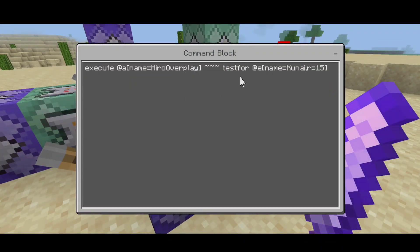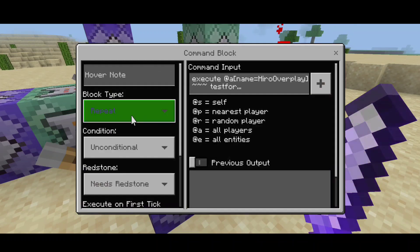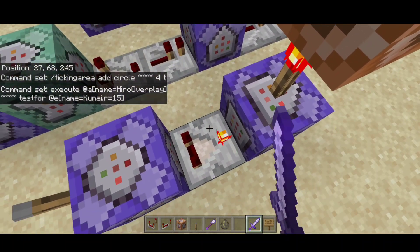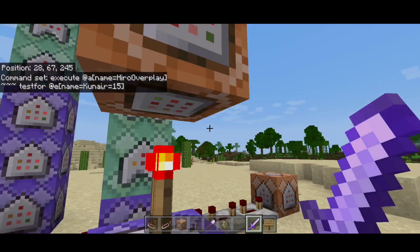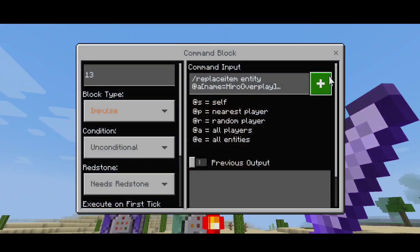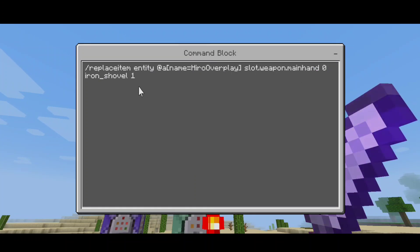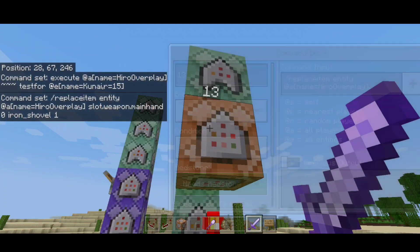This part is pretty easy. We have a repeating command block with our name, so we're going to test for the kunai within the range of your team. We're putting it on actual enemy redstone. There's also a redstone comparator here, and importantly we put a redstone torch at the top. This command we're going to have to put the slot weapon main hand which is the iron shovel, so we replace the item on it.